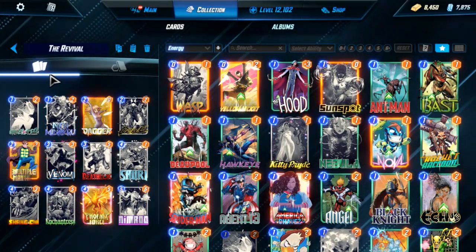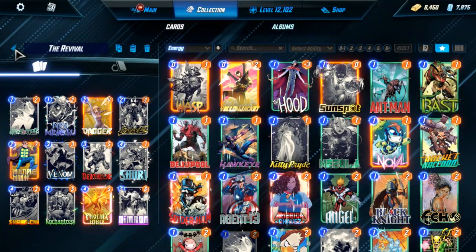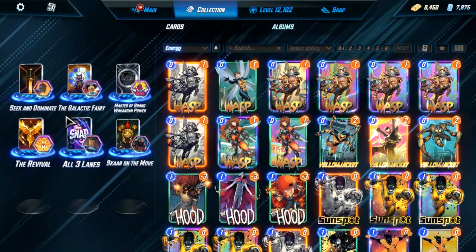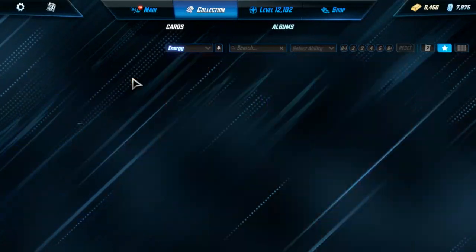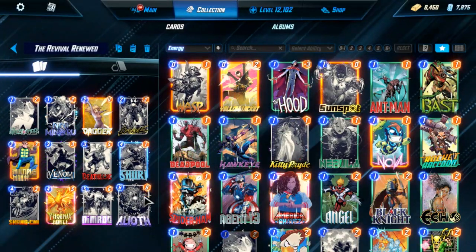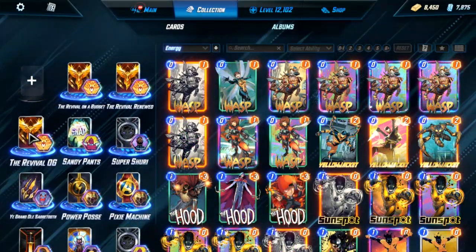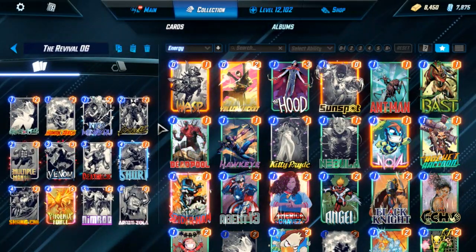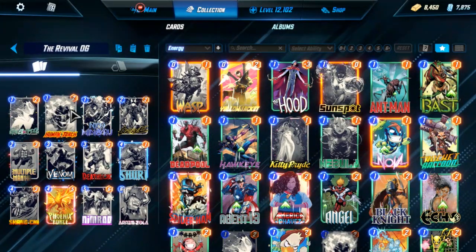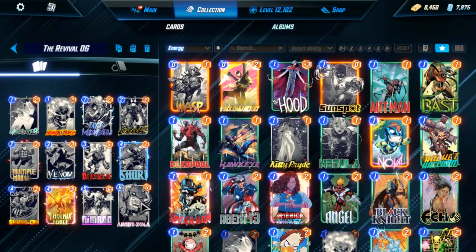Since then the meta has kind of shifted, so I wanted to play around with removing Enchantress and using Alioth. I'll first show this deck, and then we'll end with the version where I took out Enchantress and put Alioth as a finisher. I'll also show two others — one is the original version I posted a deck guide for, which used Torch, but it's very susceptible to Killmonger and you're also abandoning one lane by using Zola.